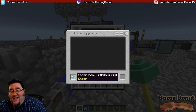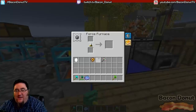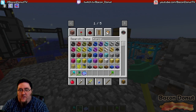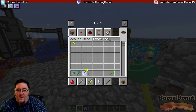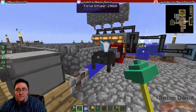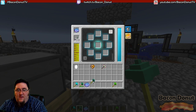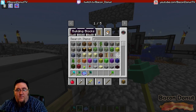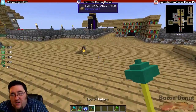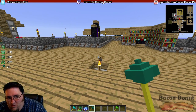This one - the ender pearl - that's my favorite rod of all time, so we're going to make one. I need to grab another force rod here, and let's get an ender pearl while we're at it. Plop, plop, fizz, fizz - there we go. I'll hit go again so it's filled. The rod of return from the ender pearl actually lets you teleport - this thing is so OP, it's amazing.